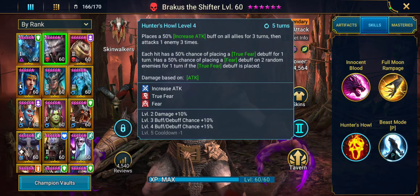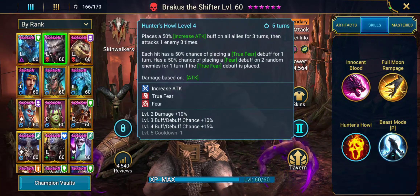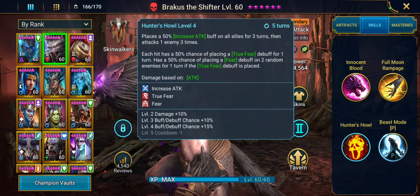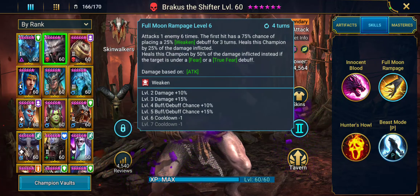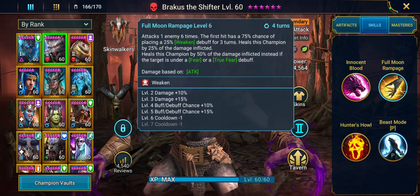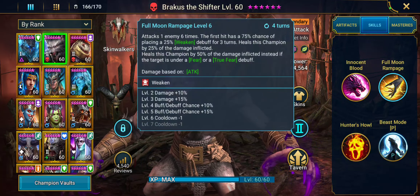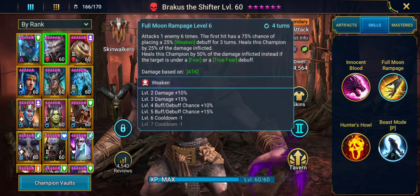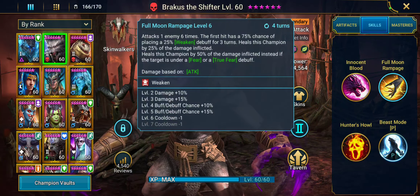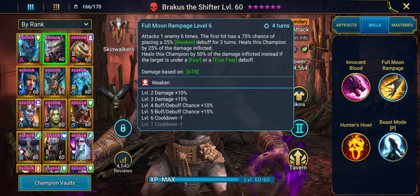You're going to see a lot of increase and decrease attack, and a lot of skills that you're going to get used to — like on this one, true fear and fear, the fear itself debuff. These are great buffs and debuffs that are going to help you overwhelm enemies. Fear and true fear are ones that are extremely beneficial to stop an unkillable or block debuffs from being cast.